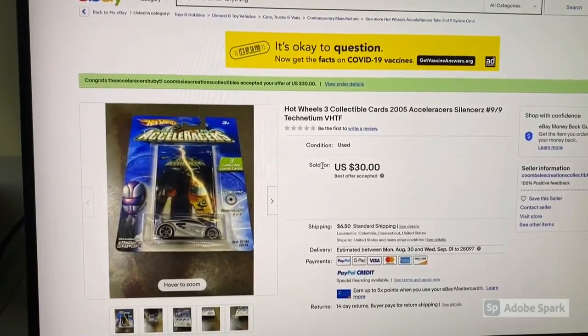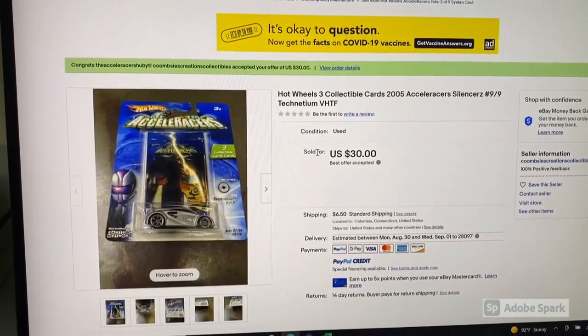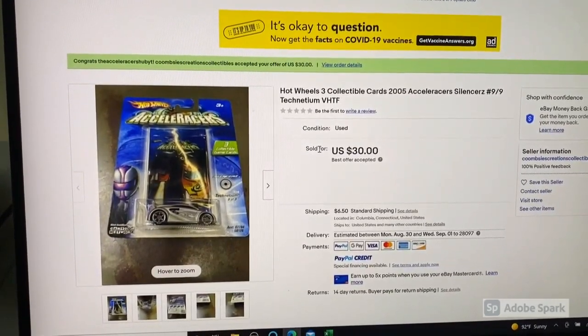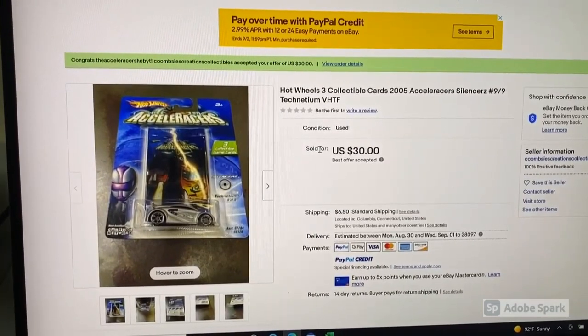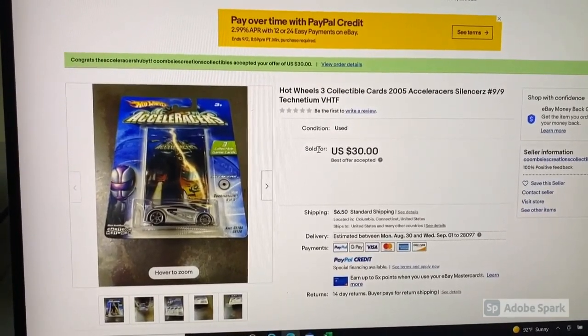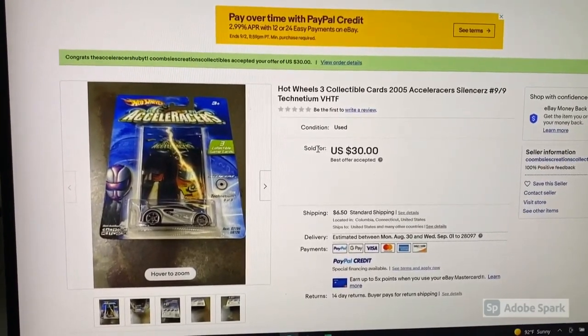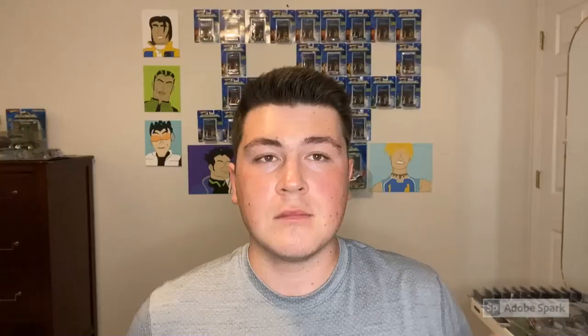Shortly after buying the RDO1, somebody started listing Silencers vehicles for pretty fair prices. He listed a Technetium for $35 plus $6.50 shipping — I sent an offer of $30 and he accepted almost immediately, which surprised me. Thirty bucks for a Technetium is really not bad. Once shipping was factored in the total came out to $39.06 for the Technetium, which was a better deal than the RDO1. That takes us up to $730.42 spent so far to get 30 of the 36 accelerators.